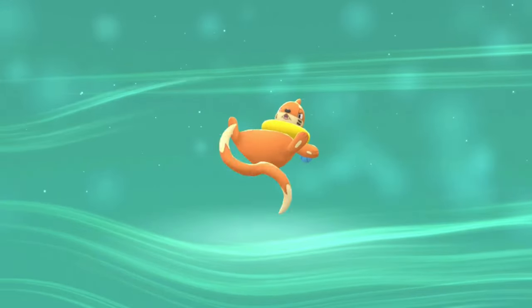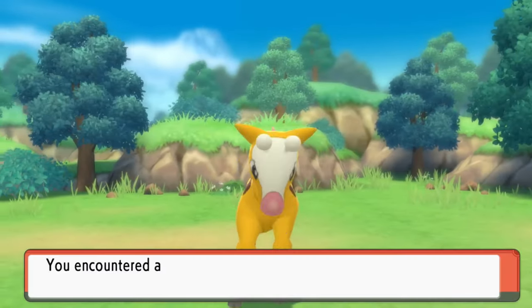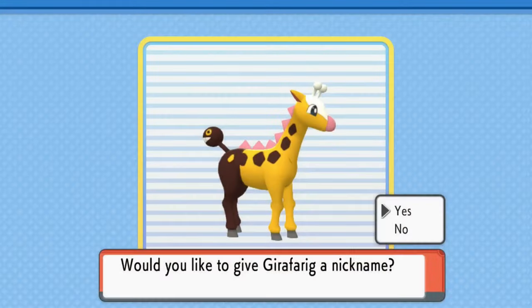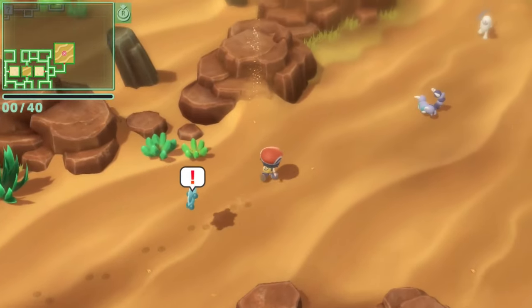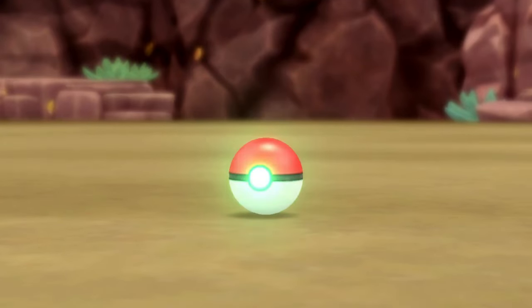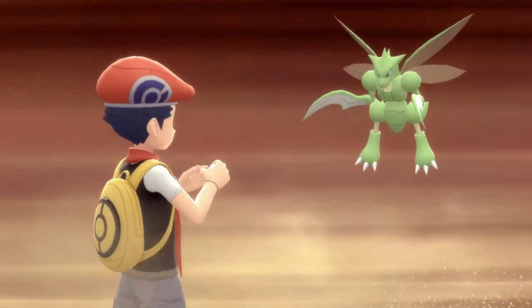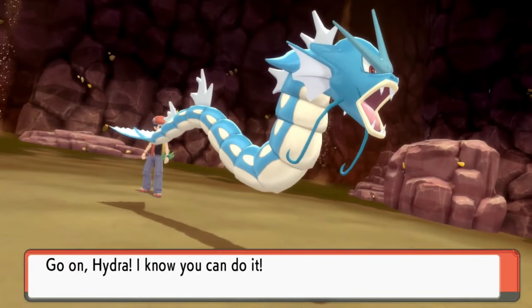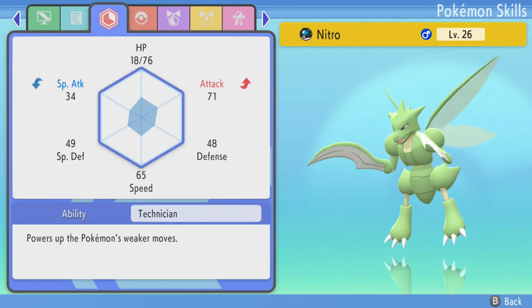I was really excited to go to Veilstone City because the department store has some really nice TMs. Especially since Infernape takes a long time to learn Flamethrower — might as well just buy it. After a lot of training battles, Finn finally evolved into a Floatzel. My next encounter was a Girafarig — I named her Gallop — which I was excited about because I knew it would come in handy against Fantina. In the Grand Underground I found an Absol, caught it, and named her Angel. Then I found a Scyther and knew I had to have Scizor — I caught it, named it Nitro, and it had an Adamant nature, which was perfect.